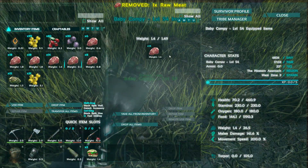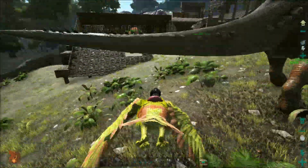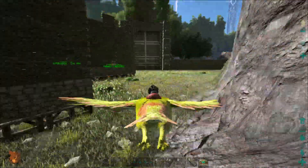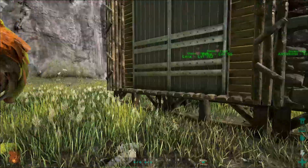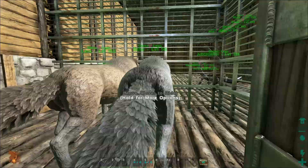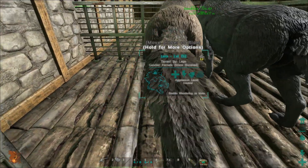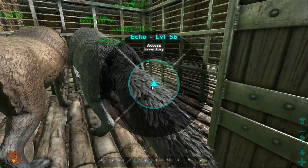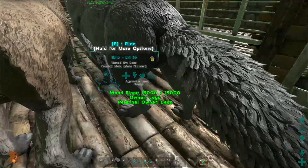Now we're going to get into the actual mammal part. Those were both egg ones - one was a herbivore and one was a carnivore. Now I'm going to show you how mammals work. A mammal is not going to have an egg - I've got two dire wolves here. They're mammals and they're going to go through the whole process of having a baby. I'm going to enable wandering on both of them, and I've got them caged up so they're not going to go anywhere.